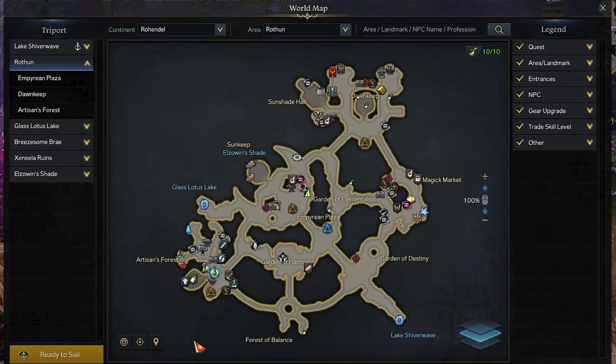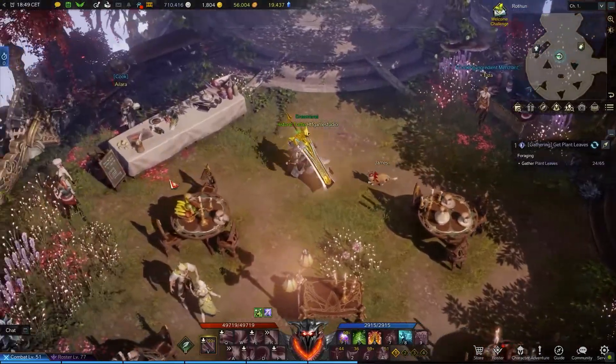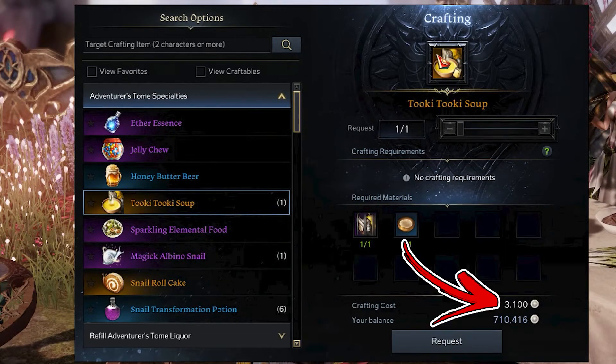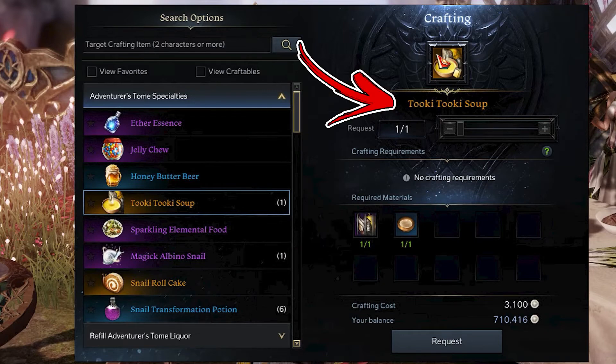Now that you have both ingredients, it's time to visit the Rufum area. Start from its bottom left side near the Artisan's Forestry Port. Slightly to the top left from it you will notice a Cook NPC. She will be able to produce several cooking recipes, and the one related to this video is the Force recipe. That will allow you, by paying 3100 silver, to convert the two items you obtained previously into Toki Toki Soup.